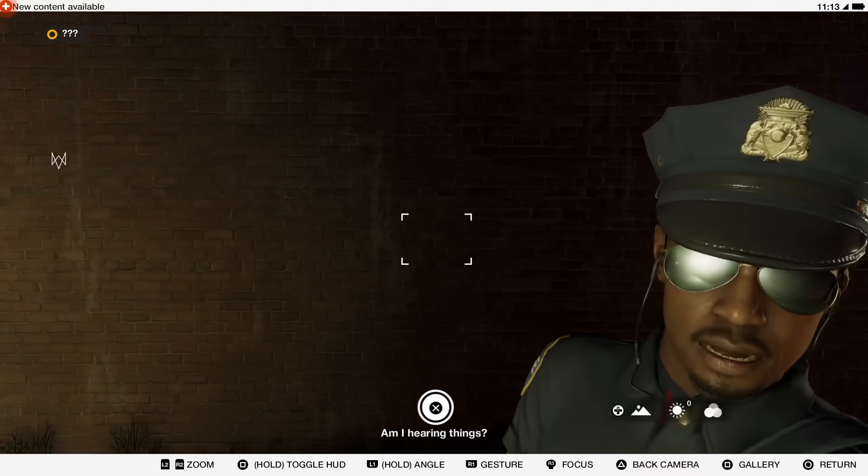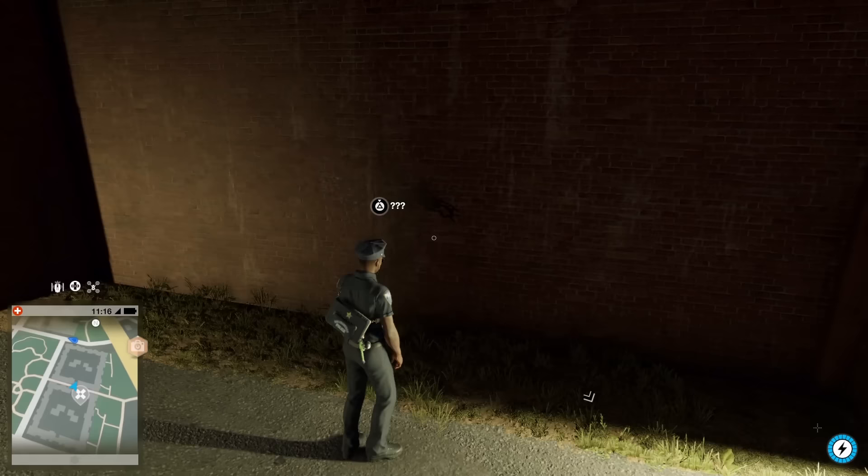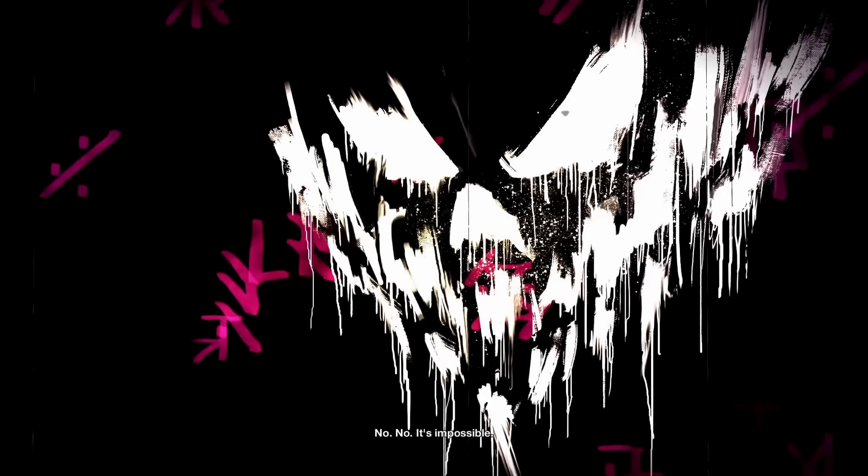When your time finally matches up, you'll hear a distorted noise. Once you hear this noise, you will need to pull out your phone and take a picture of the wall. You'll have to do this really fast because you'll basically have two or maybe three seconds. If you end up missing it, just go back to the HQ and rest again. If done properly, the wall will have a three question mark prompt and a cutscene will be triggered.